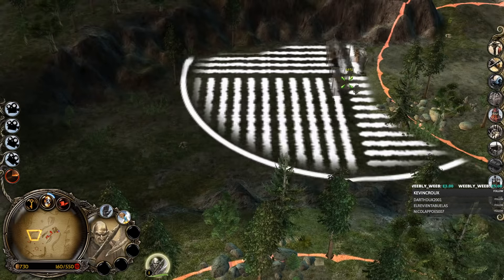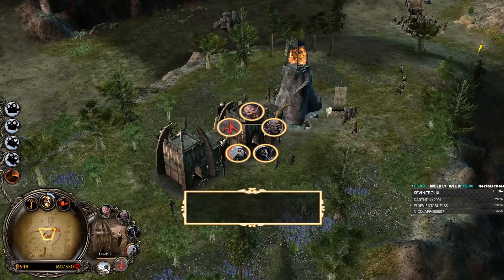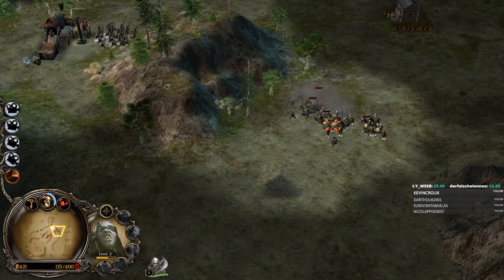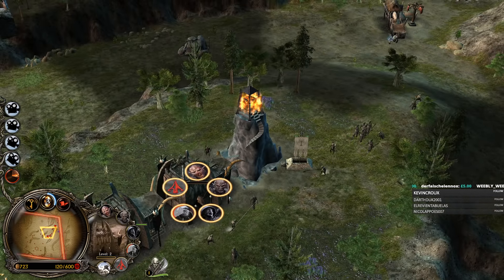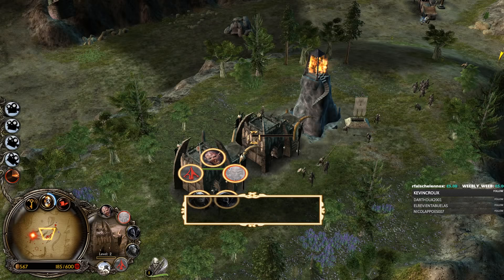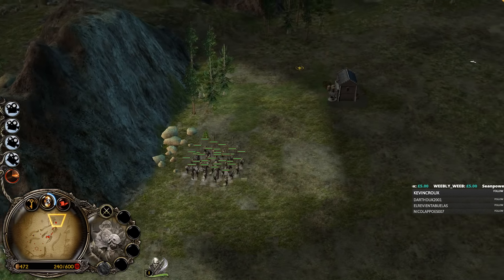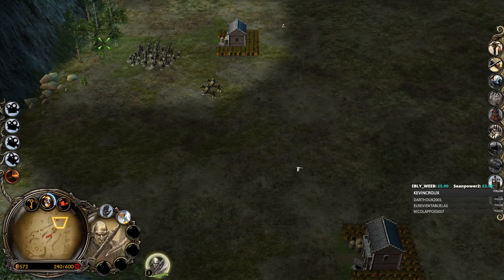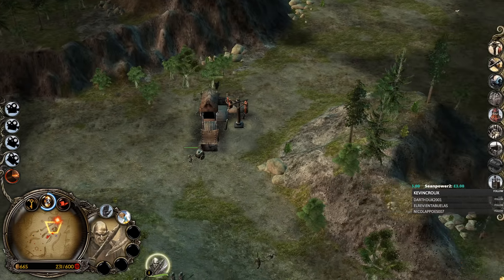We're not allowed to get Shagrath. We are allowed to get Nazgul and the Witch King. You wanna beat Black Urks? You just get some cavalry. We finally found a use for Pinnath Gelen, boys! Although he's actually going away, which is kind of funny.